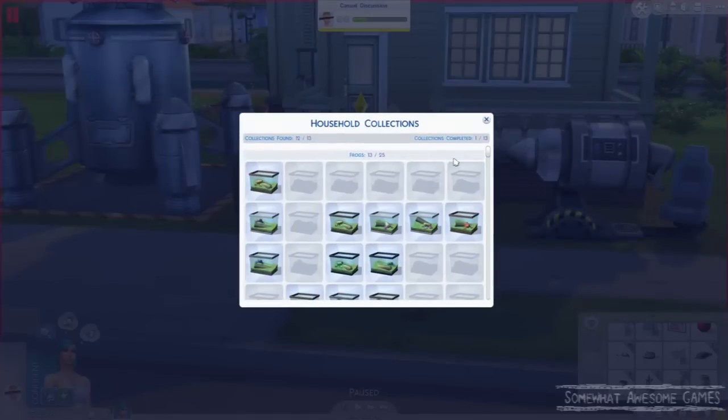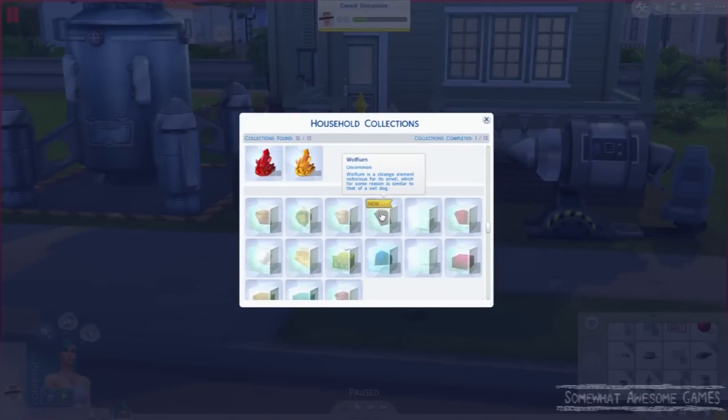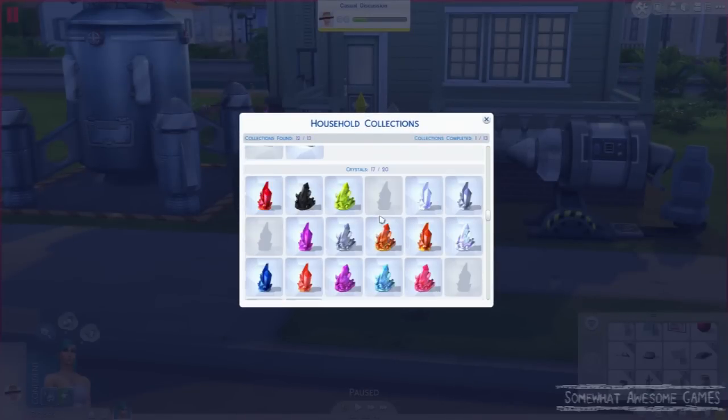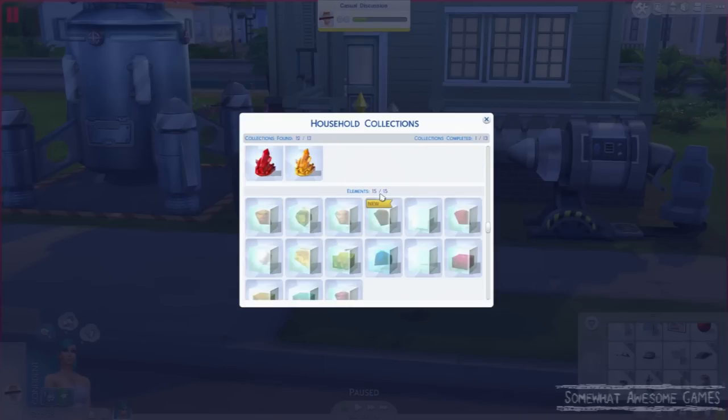So let's go to our collection and have a look at all the elements we've got. We've got them all now — look at that, bam! Wolfium was the new one. So that's how you get it: go dig stuff, collect whatever you've dug up, send it to Geo Council, wait a couple days, check your mail. Elements.